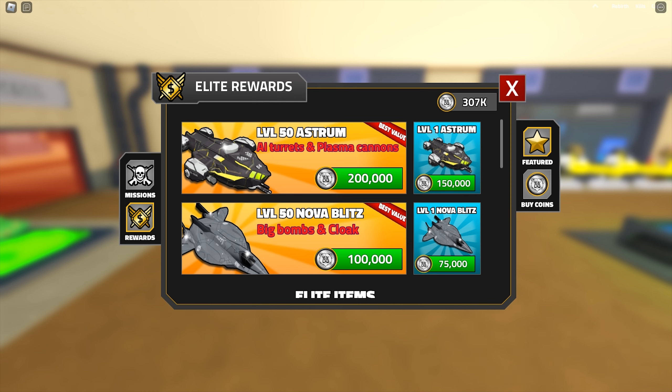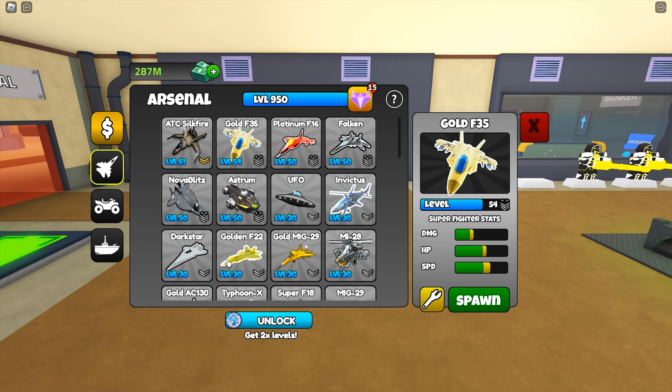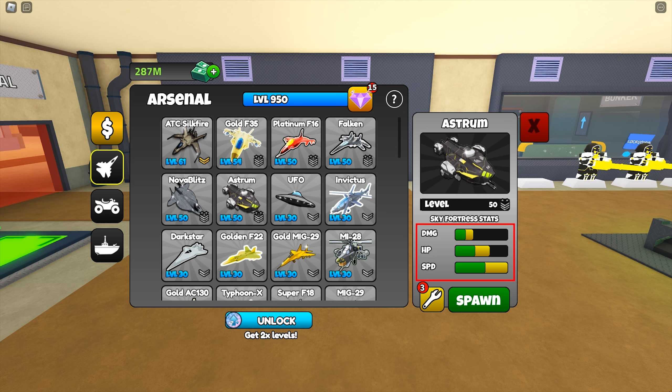Let's purchase it first. The Astrum has AI cannons and plasma cannons — sounds powerful. I am going to buy them at level 50 but I will not upgrade their stats; I want to see their performance in stock condition. The Astrum is considered an area vehicle, not a ground vehicle. The speed and health is high but the damage is low.